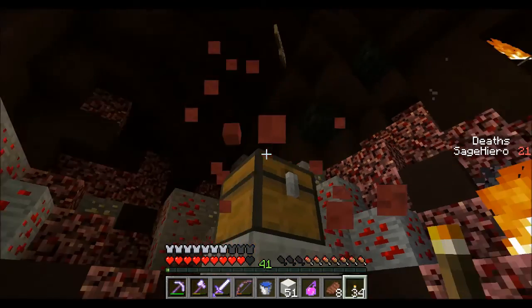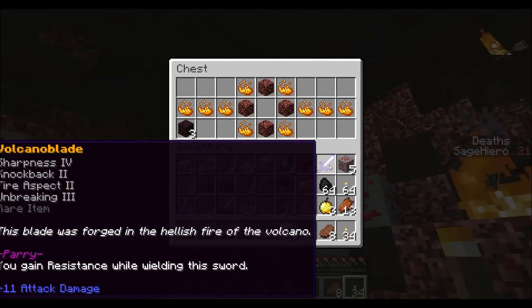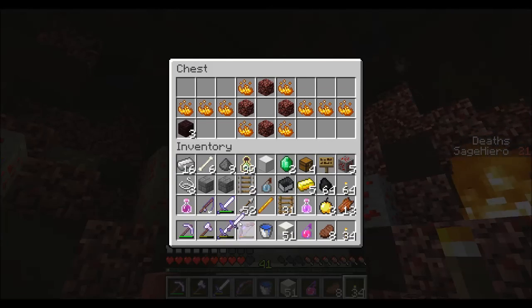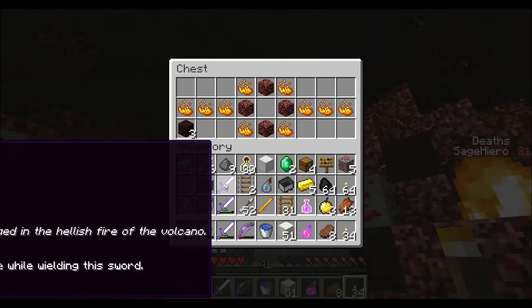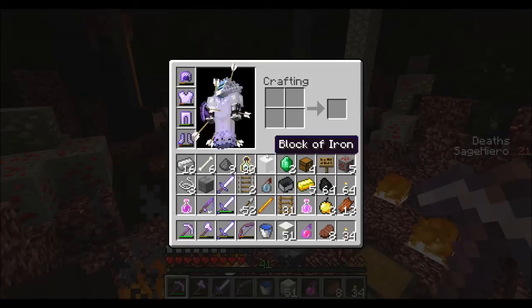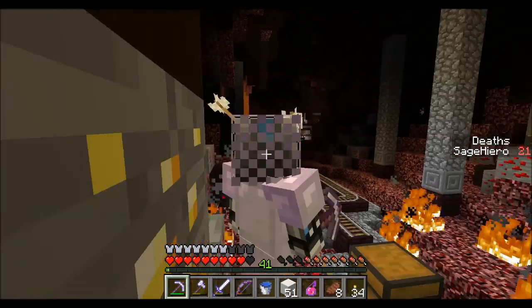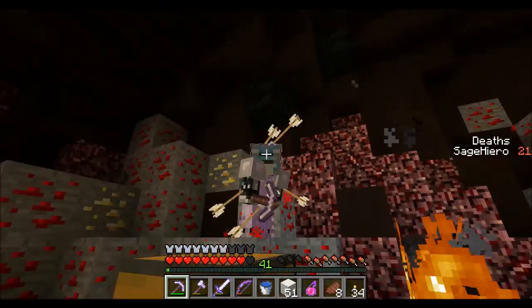Volcano Blade! The Volcano Blade — Sharpness 4, Knockback 2, Fire Aspect 2, Unbreaking 3. 'This blade was forged in the hellish fire of the volcano.' Parry: you gain resistance while wielding the sword. Oh nice! It's the iron version of those other swords that I got — the ones that gave me resistance. Oh man, I was waiting for this — it's such a good sword. I could probably even make it into a Sharpness 5 sword. Happy dance!